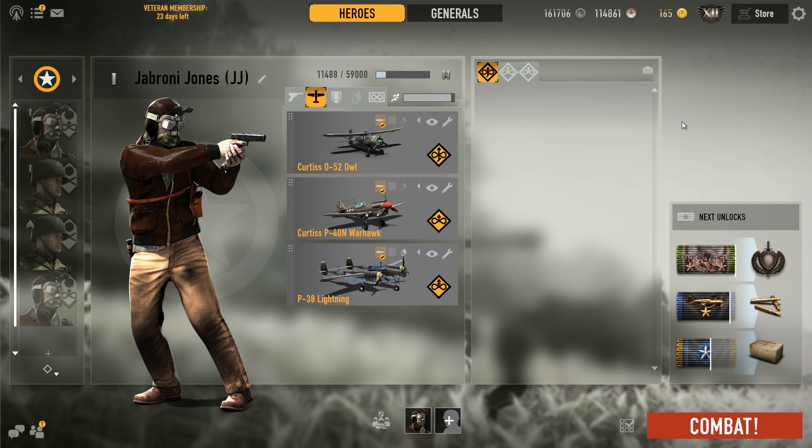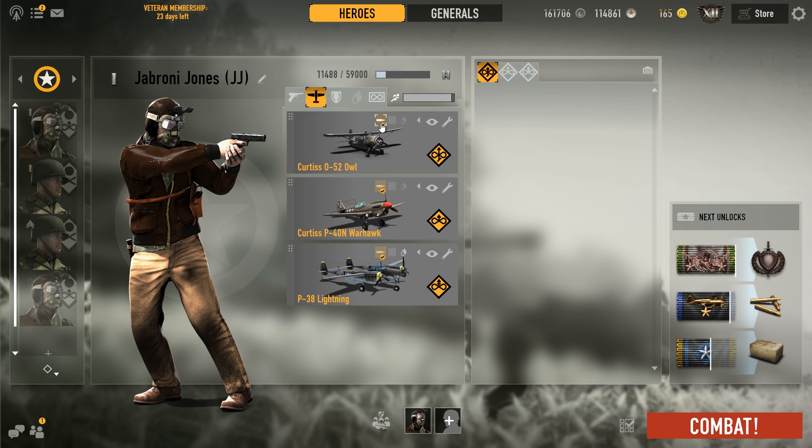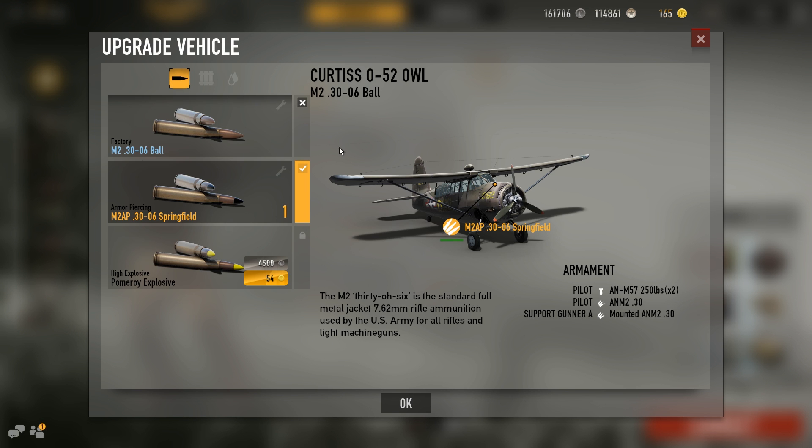The standard ammo that the Curtiss Owl gets is the M2 ball. It's pretty weak when you're first starting out — it takes a while to take down enemy planes that have upgraded to higher-damage ammo. When you upgrade your ribbon and unlock the Springfield ammo, it's a significant increase in damage and you'll have a much easier time taking out enemy planes.